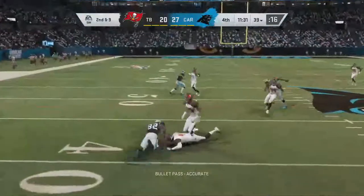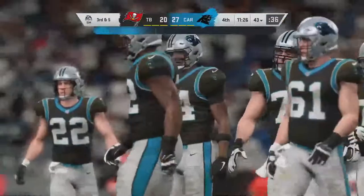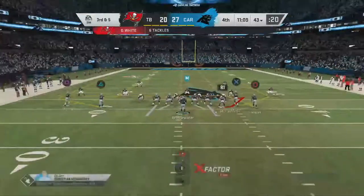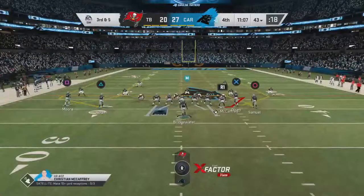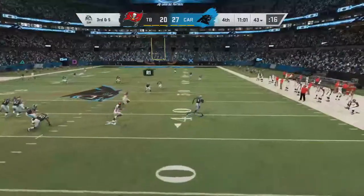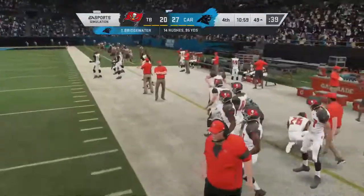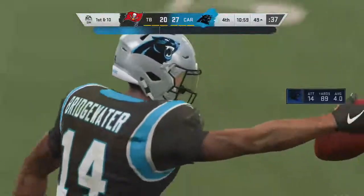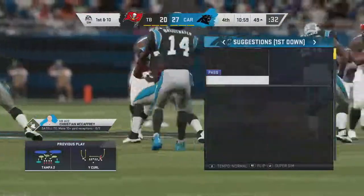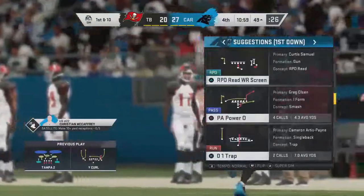They're trying to throw — Bridgewater has his man on the out route, four yards on the completion, setting up third down. Not all tight ends are created equal — got the completion, but he's not one of the more dynamic guys in the league, couldn't turn it into much more. He can run for it and he will — there you go, Teddy! That is an absolute backbreaker. It was a designed passing play, not a draw. Good coverage downfield, but he picks up the first with his legs.